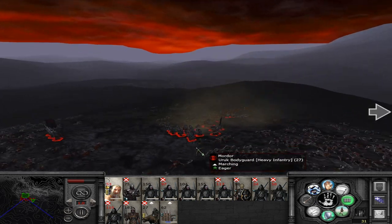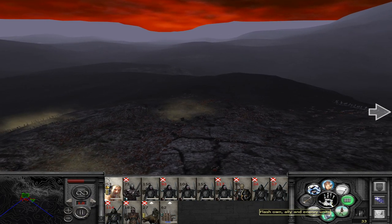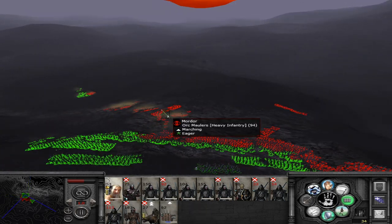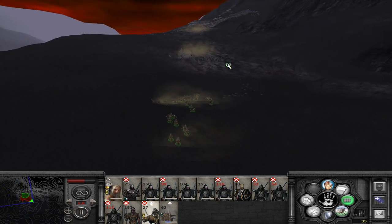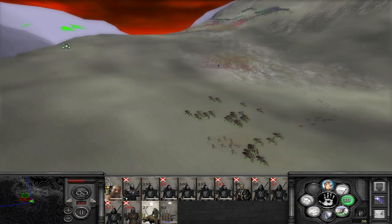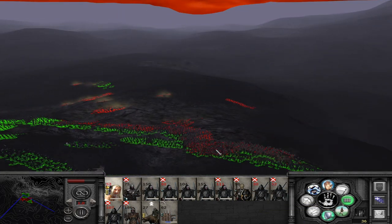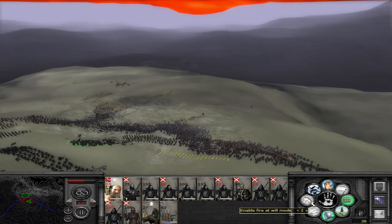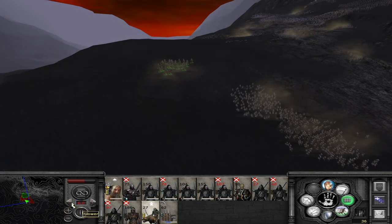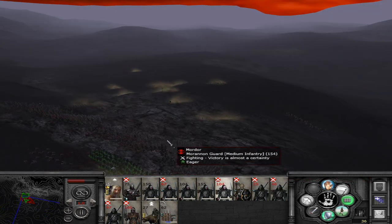We haven't even sent any into melee yet and these guys are just getting obliterated. The urk bodyguard is basically done — they have a lot of armor. The berserkers are performing quite well. These guys haven't really routed — let's just send them up against here again. Let's speed up the battle a little bit. Saruman can now be thrown into melee. I think over here we definitely need some support. Let's try to get one of their generals — it would be very useful if he went down.